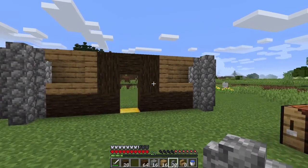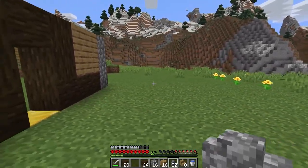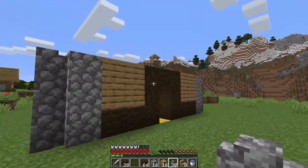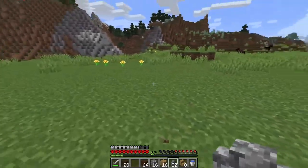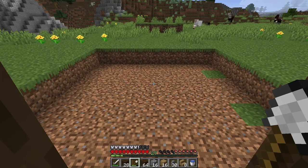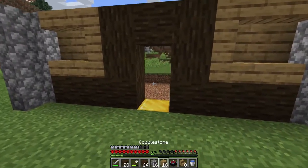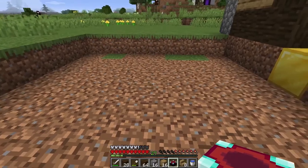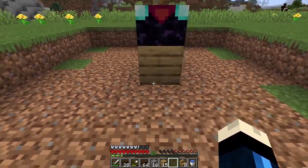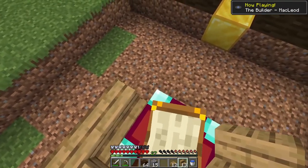Now what I'm going to do is go ahead and dig this up and we'll have ourselves the enchantment room. This is going to be like my small base — not an extraordinary base or anything like that, just maybe a three-story tower where I'll have the enchantment table down here, the second floor will be my storage facility, and then the third floor will be where my bed is. We're going to make the enchantment table right now, and voila — we've made ourselves our first enchantment table. We're going to place it directly into the middle here.